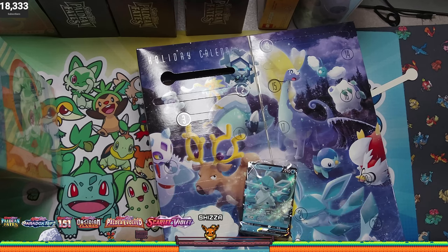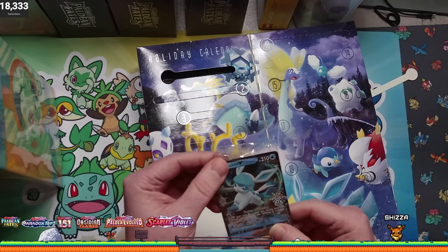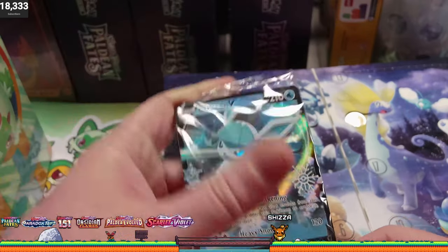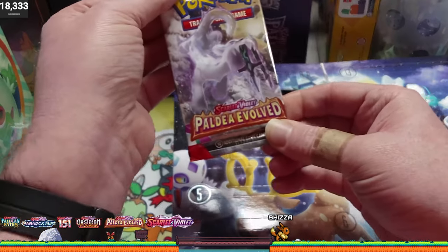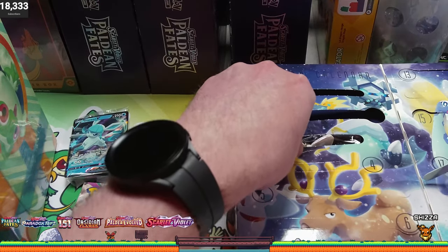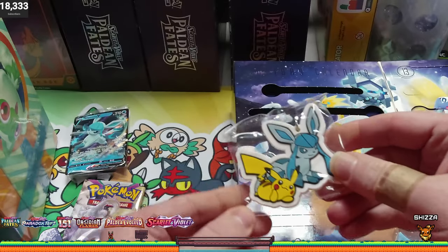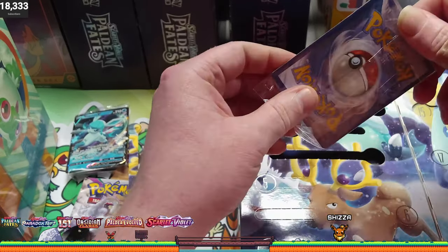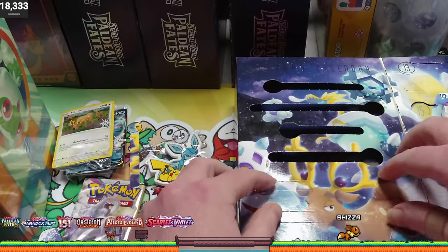To start off though, we do have some code cards, so we'll toss in two code cards real quick. And our first card is a Glaceon. Looks kind of cool. I think we'll just hold all packs kind of to the end. On day two we would have gotten a Paldea Evolved. Looks like on day three we would have gotten a keychain — a little Glaceon keychain with Pikachu. Another little promo card, Stantler — little reindeer Pokemon, kind of makes sense, kind of goes with the theme.